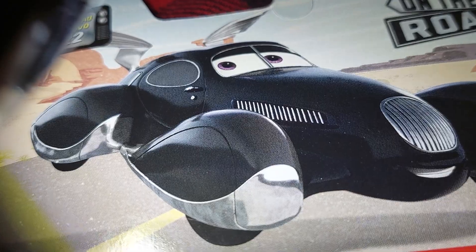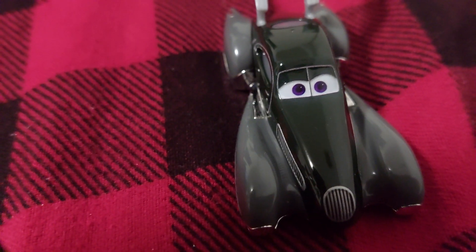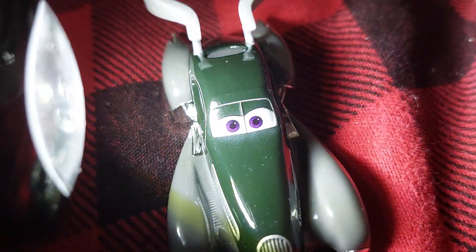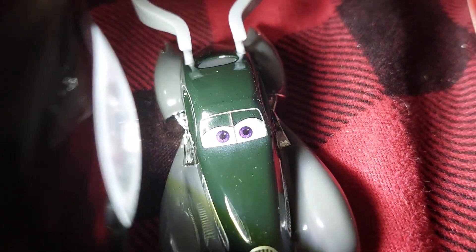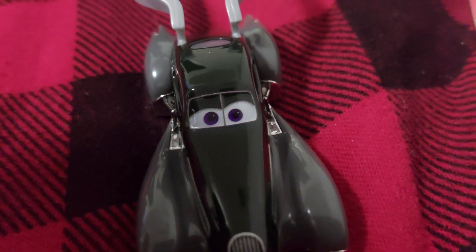If you look at the render, they are slightly more gray compared to the actual car. The actual car is green. When I look away like this, it's black — but it's actually green. I don't know if this would trigger an attack or anything; if it does, I'm really sorry. But yeah, green. That is really cool.